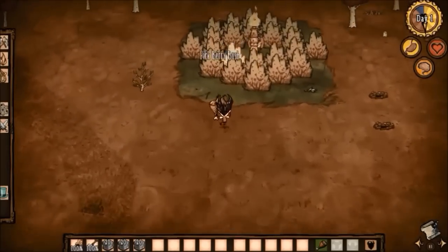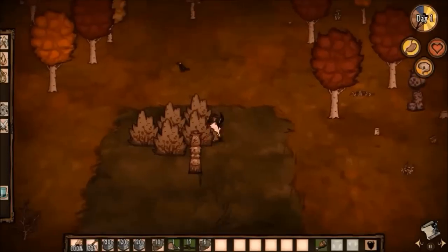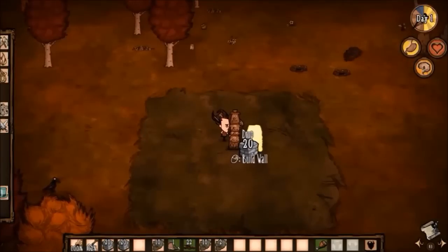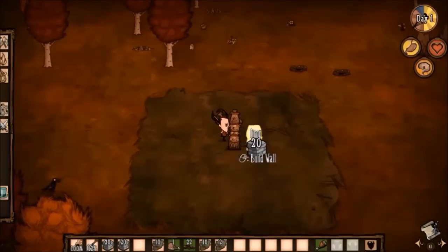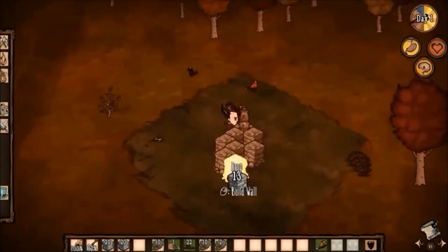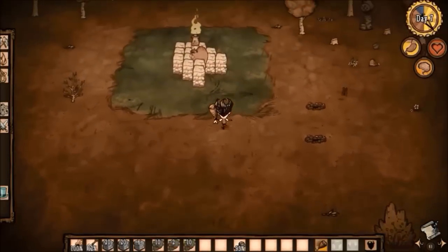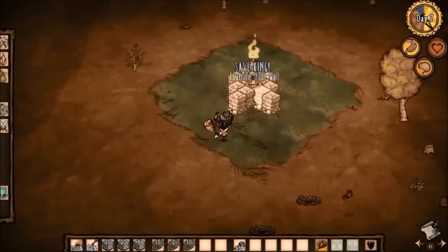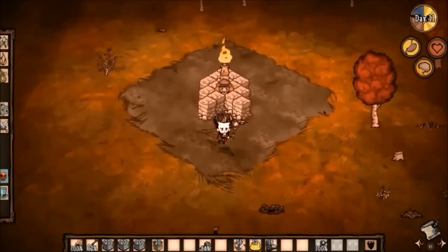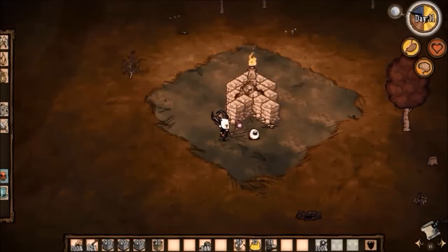To get pig torch buddies, first kill all of the guardian pigs - don't worry, they spawn back. While they're gone, place down walls in whatever orientation you fancy, leaving a single spot directly adjacent to the pig torch open and free for the guardian pig to spawn back into. If a guardian pig doesn't spawn in that spot, just kill him and try again. Be sure to place down some type of food somewhere close by, like a stack of rot, a deerclops eyeball, or a powder cake, so that when they turn into werepigs during full moons, they won't smash the walls down.